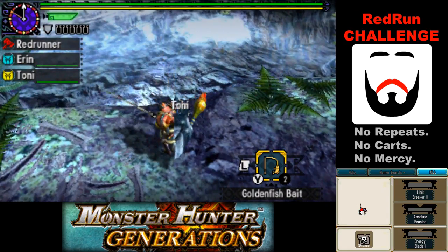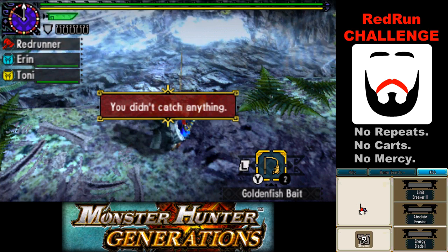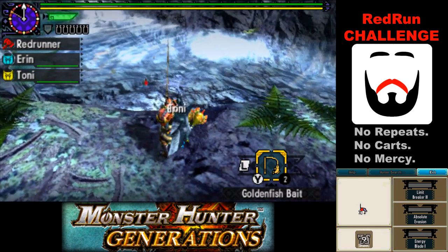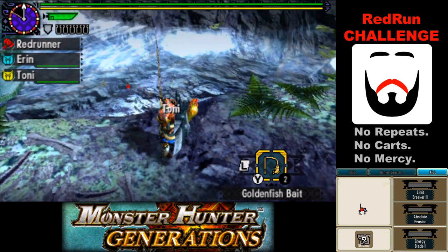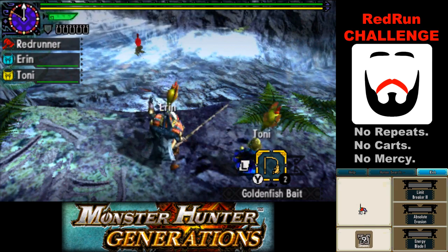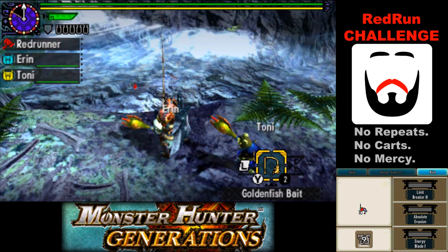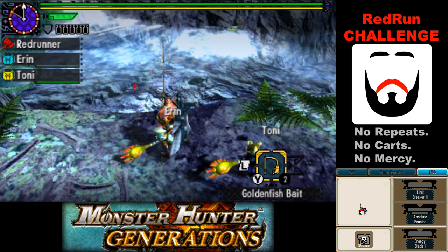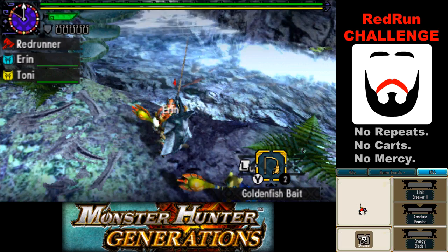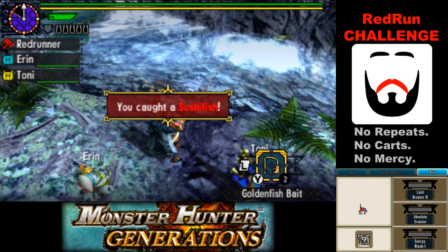Golden fish bait, away! Golden fish bait, come back. All right, I see one. We've got a small golden fish coming right for us - I'll take it, never know when you might need one. It's not going to be the fish we want getting to the bait first, but it might be second or at least third. There we go, that's what we wanted. Oh no, that was a sushi fish.